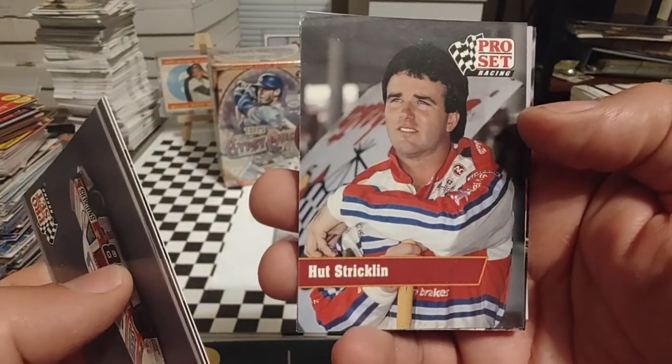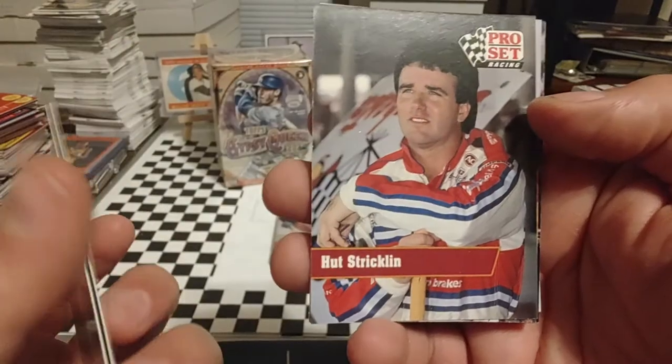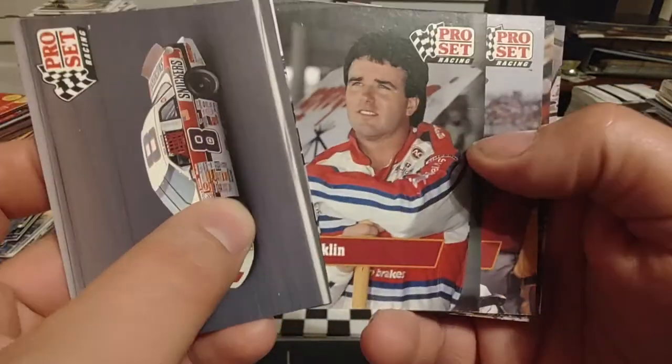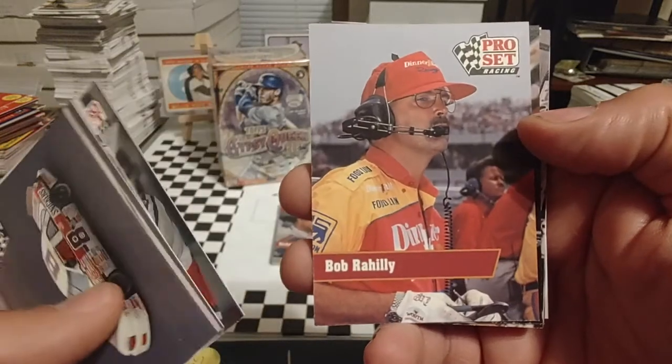Hut was — what is it — the nephew-in-law? He's in some relation. He's the nephew-in-law of Bobby Allison because he married Bobby's niece Pam, which was Donnie's daughter. So he's the son-in-law of Donnie and nephew-in-law of Bobby. Really weird how all that works.